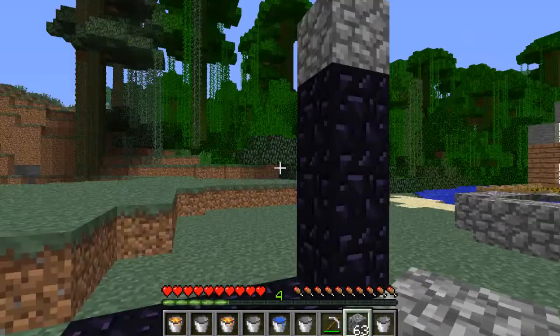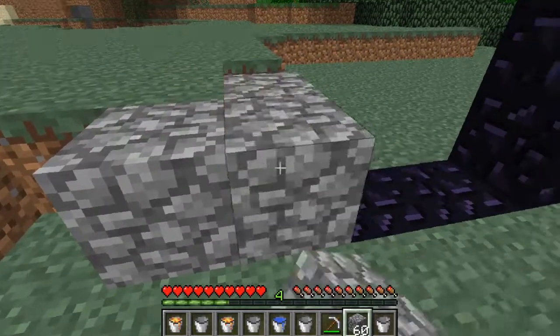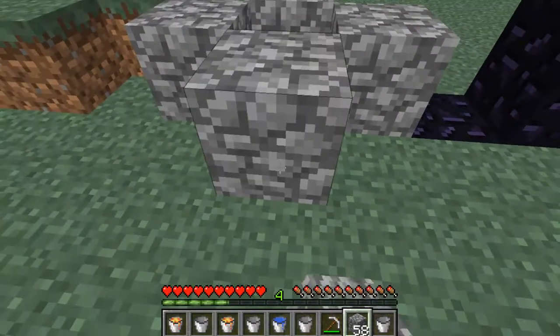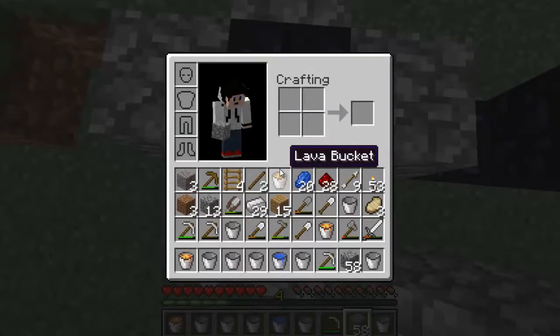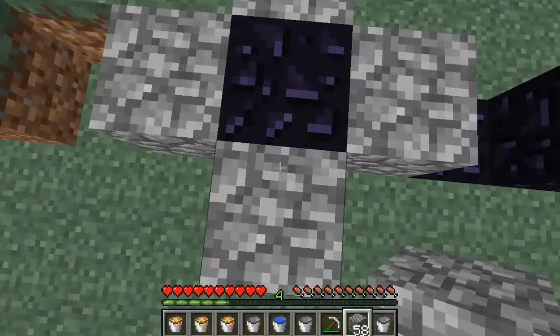There you go - okay, we're gonna do the same thing right here, create a mold. No wait, I mean cobblestone. Block, you're gonna get destroyed - bam, now you die. How many buckets of lava do I have? Let me put this over here.